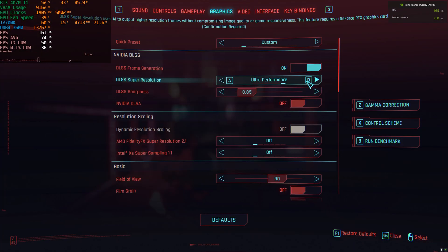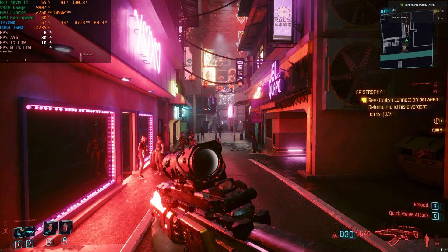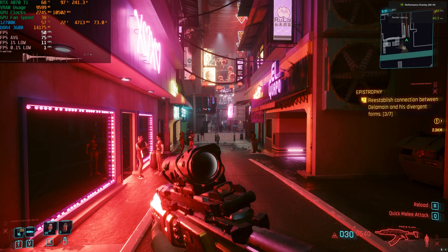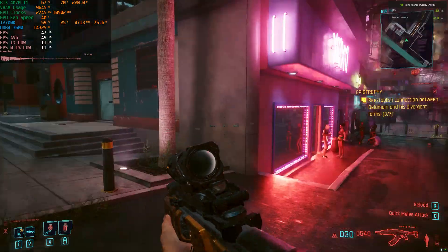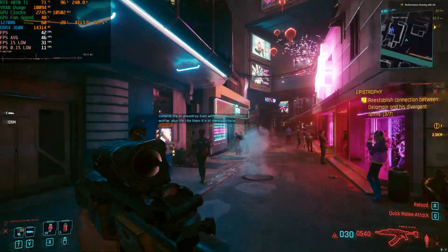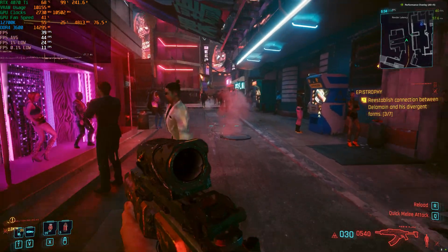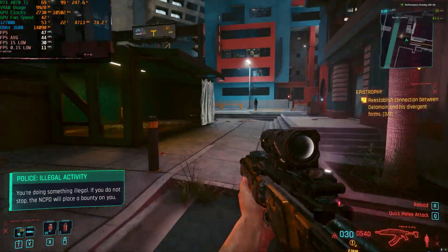I'm going to try performance mode once again — I just want to see if there was a bug, maybe the settings didn't apply properly or something still needed to load in. We are sitting at 33 frames per second again — but there it went up to around 50 frames per second. So there was definitely a bit of a bug with our previous run. Sitting at 50 frames per second with occasional stutter, input latency is down to 50 milliseconds. Our frame rate dropped back into the thirties in the middle of this alley — this is one of the more intensive areas in the game due to the NPCs, lighting, and everything else.